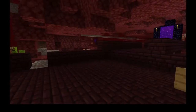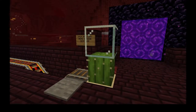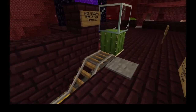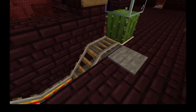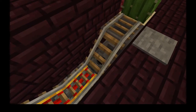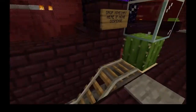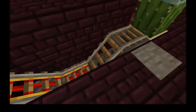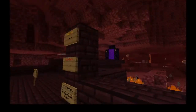Well, it all starts here — the nether hub, and this is the start of it. So these stations are pretty common throughout the hub. The dispenser in here should have a minecart, but it's empty because of constant use. The way you would use this is you step on the pressure plate, the minecart dispenses, you get in very quickly, and you'll be on your way.